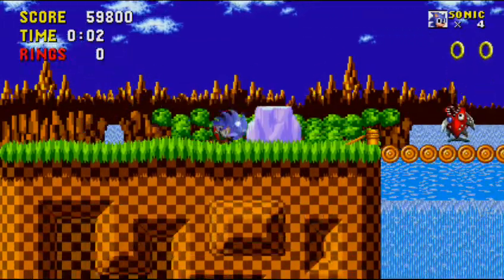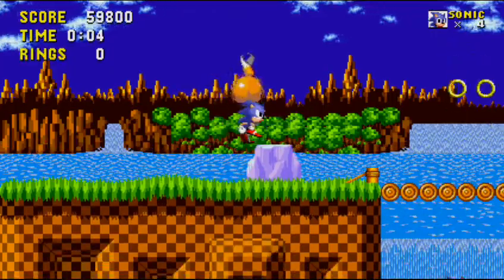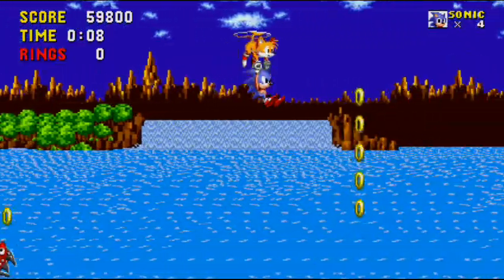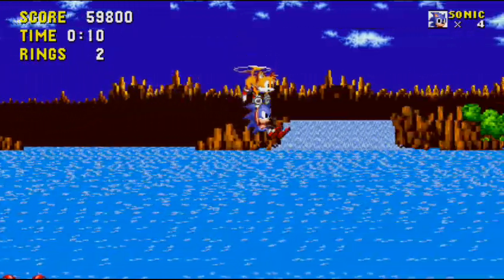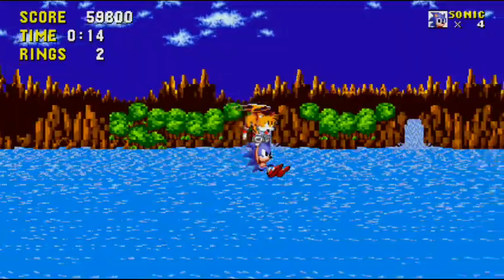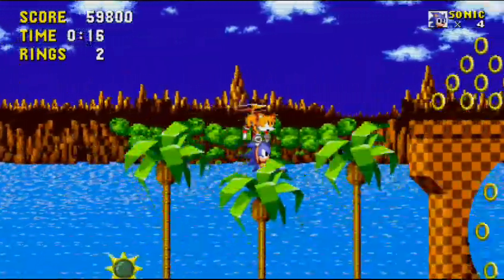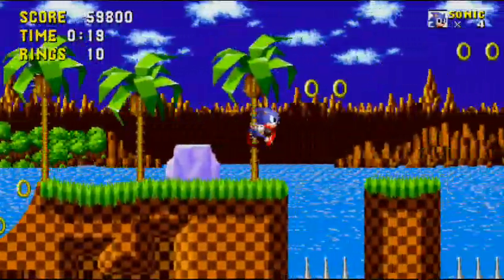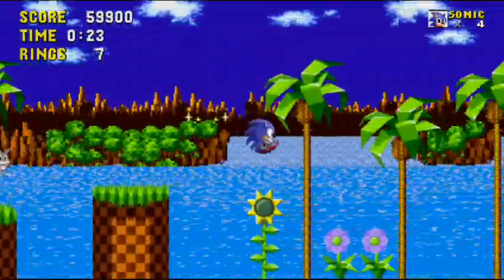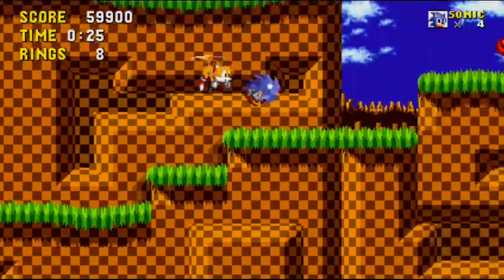As you can see, you get Tails — like from Sonic 2 — and he has a new ability in this game where he can hold Sonic's hands and basically play with him, allowing him to reach new areas and whatnot, making it easier for him.